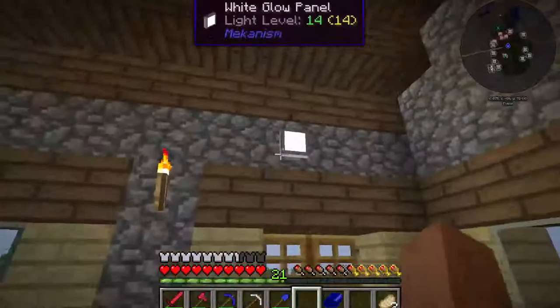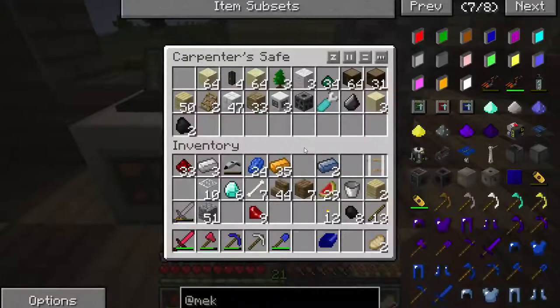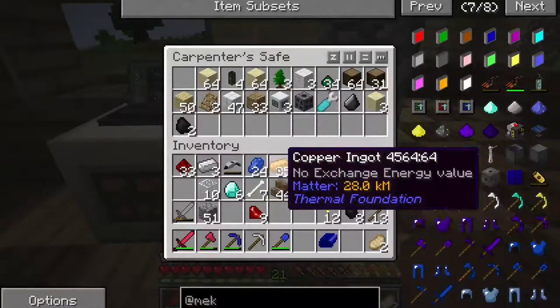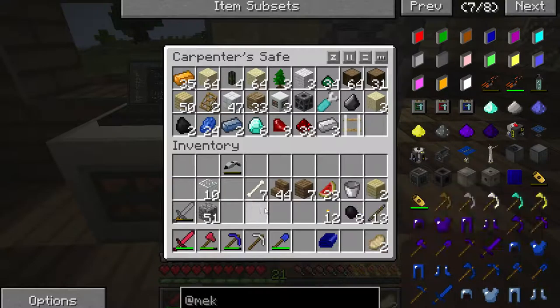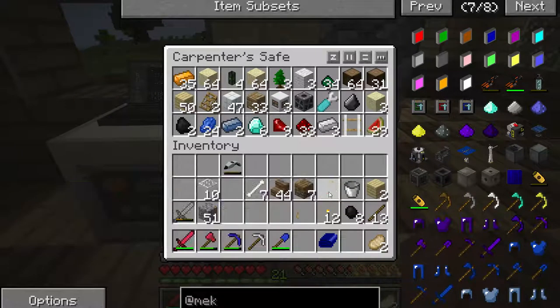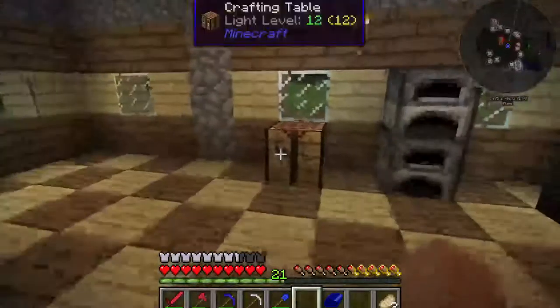Where did all the rest of my stuff go? Let's go ahead and dump this stuff in here - rubies, redstone, iron, and rope ladder. More food. I suppose I better make some actual chests.